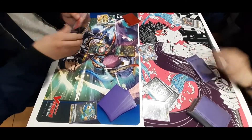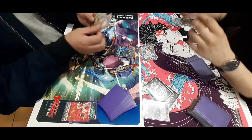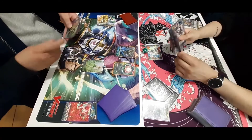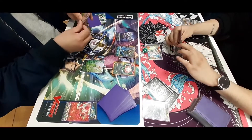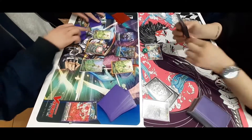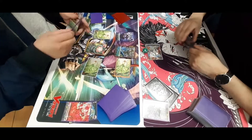The Aurora player draws for turn, discards a Grade 2 for a Grade 2, retires a token to create two tokens, then uses the Grade 2 on rearguard to count a plus 1 to create two more tokens. They now have a full field.